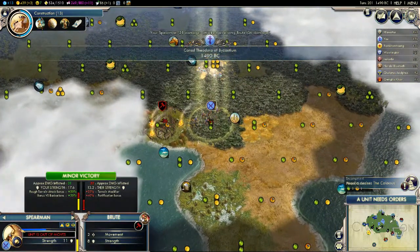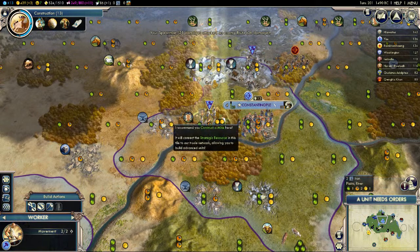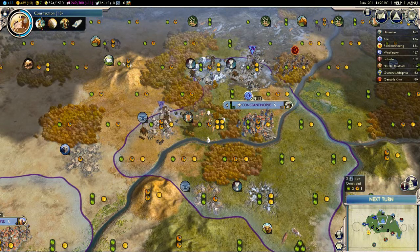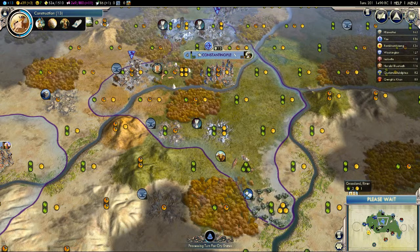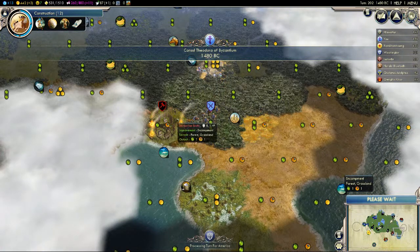Manila wants the Colossus — I physically can't build the Colossus because you need to be on the coast. What I'm going to do now is try to improve this iron so that if I get attacked I can actually build swordsmen, which would be very handy. Also that's a very good tile to work — I'm going to heal a bit there just in case.